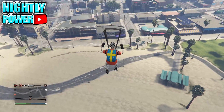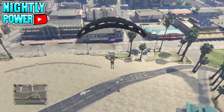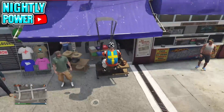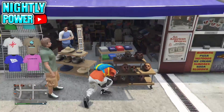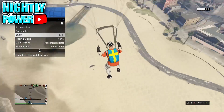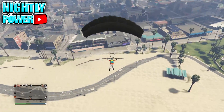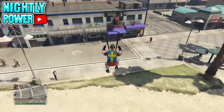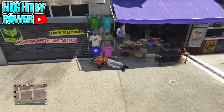As you're parachuting, switch to the outfit you want to transfer the duffel bag onto. When you land and your character is about to remove the parachute bag, the duffel bag will be transferred onto your outfit. To save this outfit with the duffel bag, fly high up in the air and parachute in front of the Mash Shop. When you land, spam right on the D-pad. When you enter the Mash Shop, select any outfit slot and save your outfit.